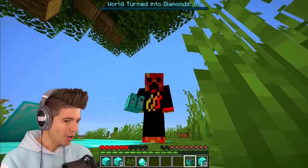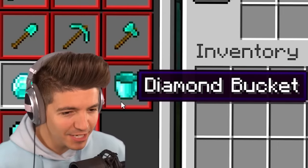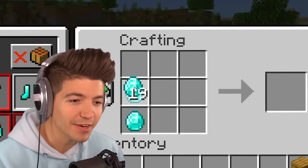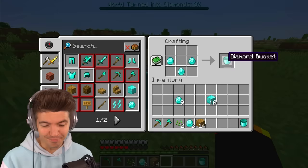Can we turn a creeper into diamonds? No. Our crafting table has become diamond! Look at all of this — a diamond bucket, diamond heart, diamond stick. We already have diamond armor this early in the game and we don't even have food yet. Oh yeah, this is gonna be a good video. Let's make the bucket.